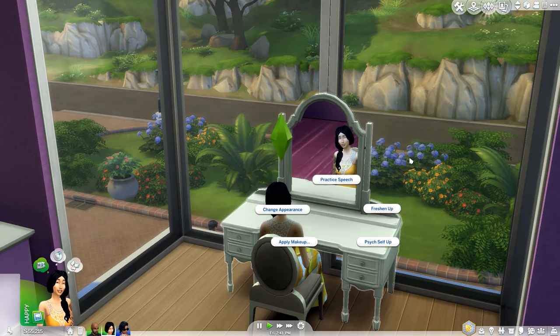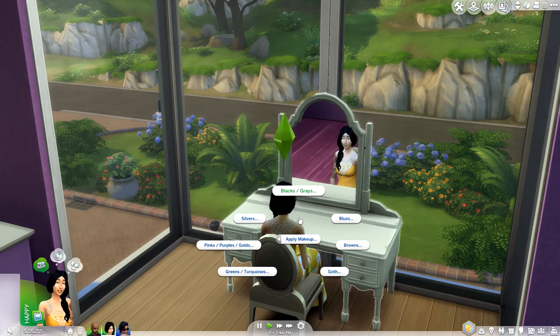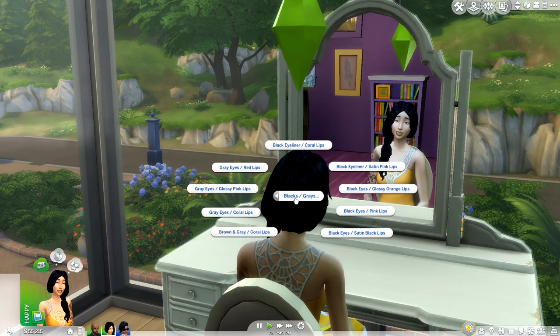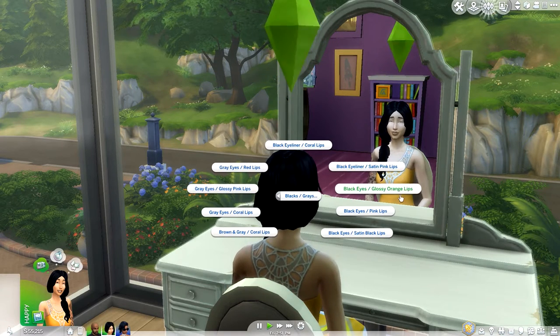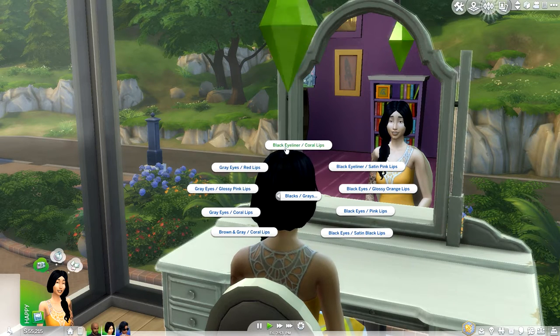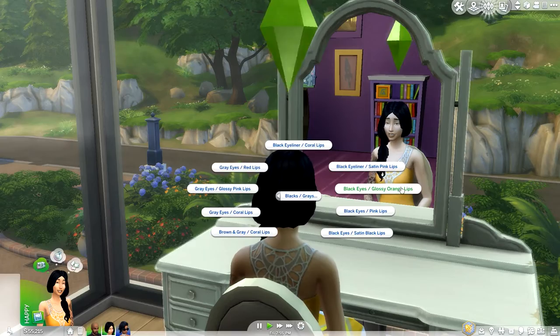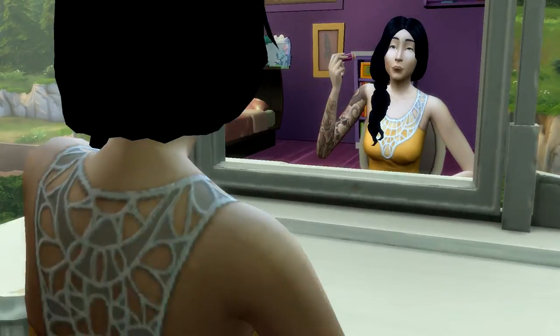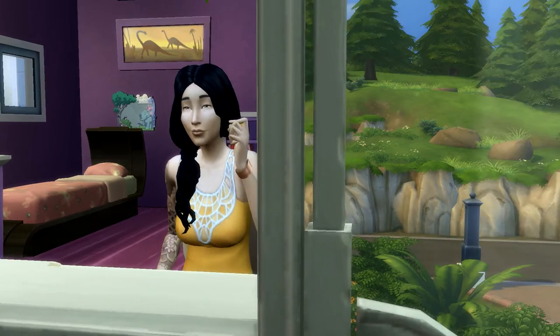You can do normal things like you would with a mirror, but there's also this new feature called Apply Makeup. You have all these different types to choose from. I don't really know what to do because I have no experience with makeup, so I'm just going to choose black and grays, or maybe something that fits with this yellow dress - maybe orange. I think that's the closest one.